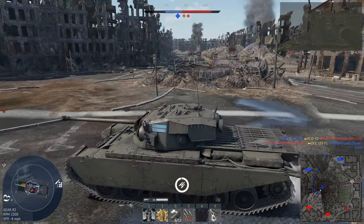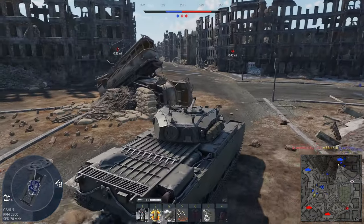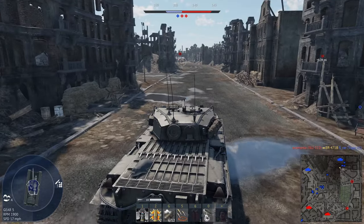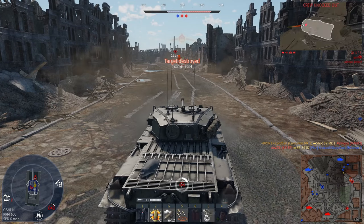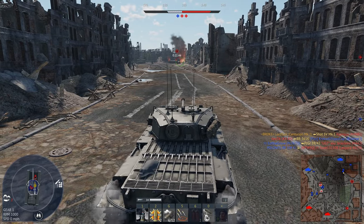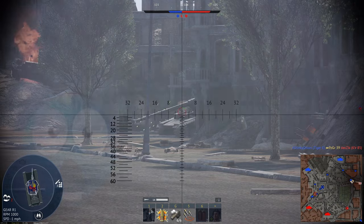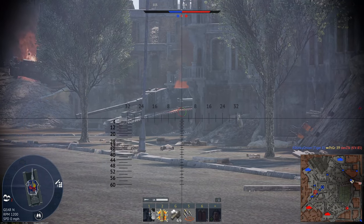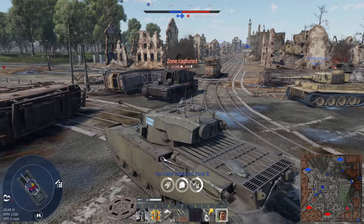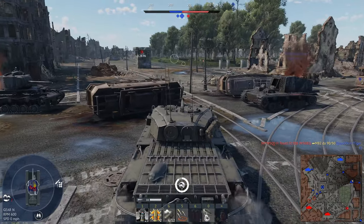Guy coming up on my left — oh no, there's another guy. Where's the team? The team forgot about the entire right side of the map, which is just standard at this point. Although we have lost our driver and loader, we should be able to get our loader back if we get on the B point. This tank has incredible survivability — that is the one thing I've noticed, either that or people just don't know where to shoot it.